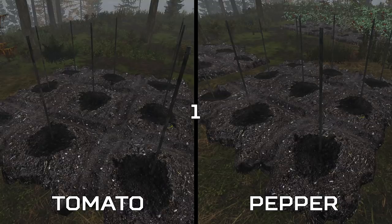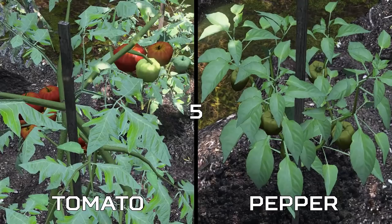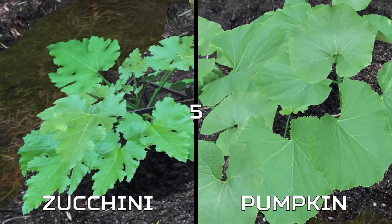Tomatoes and Peppers have five different growth states: watered, seedling, early growth, blossoming, and fully grown. Whereas Zucchinis and Pumpkins have six: watered, seedling, early growth, budding, blossoming, and fully grown.